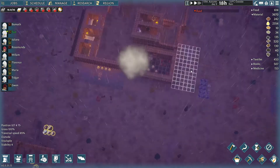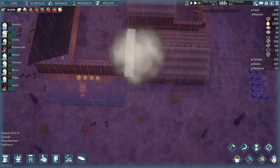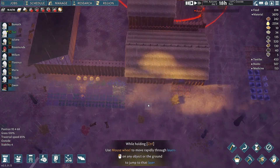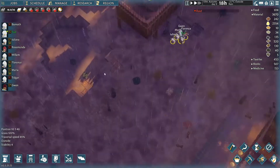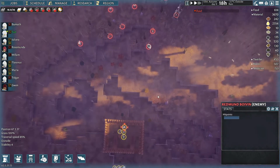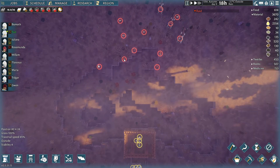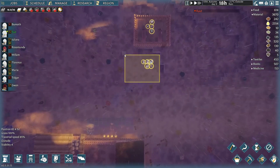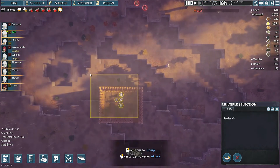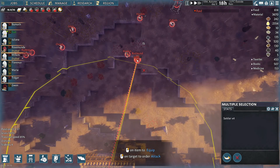Trebuchet shot straight into my base already — what has he hit? The roof. That's a two-shot to take out my roof — and bang, two parts of the roof are gone. Hay roof, useless. We need another use for hay because at the moment we only have hay roofs and beds. There's no other point of having tall grass unless you're building large areas.